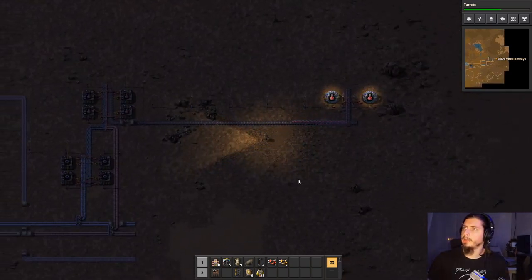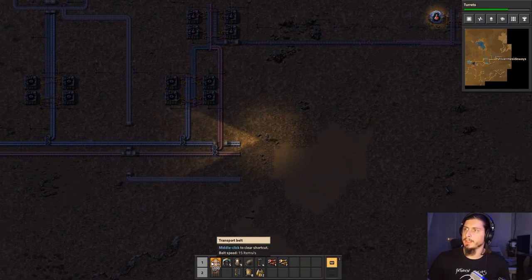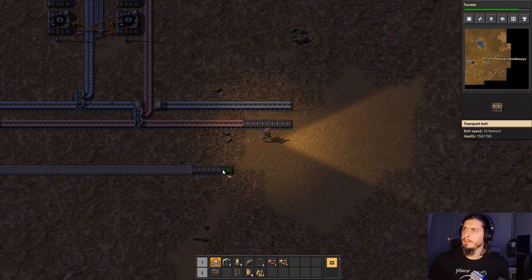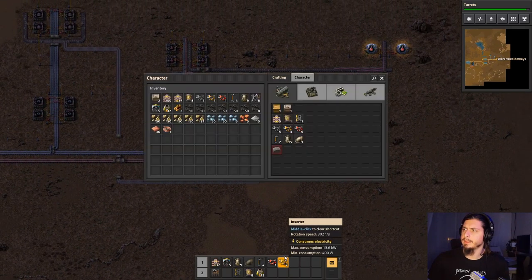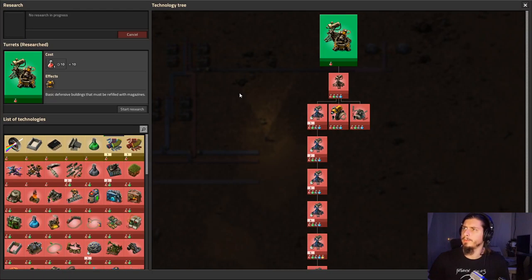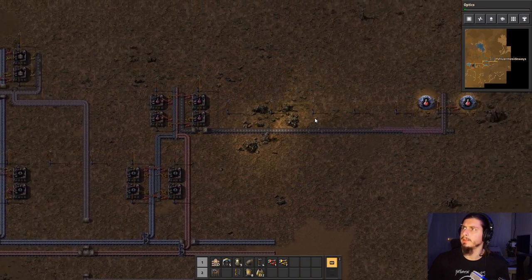So our next step would be to kind of sort of scale up our operation, right? We need to start producing some more stuff automatically. Like, what do I need to make inserters automatically? For that we're gonna need electronic circuits as well as iron plates and iron gear wheels. I don't know if we can actually do it with the bog standard assemblers. Let's get some optics, some lights going, some concrete, stones and stuff like that.